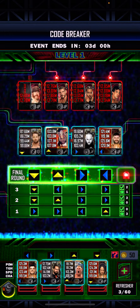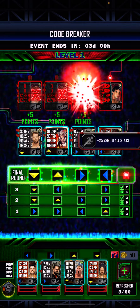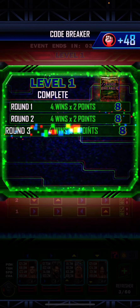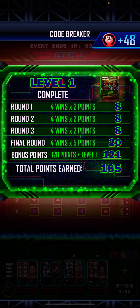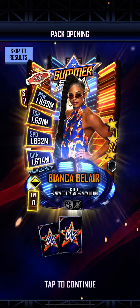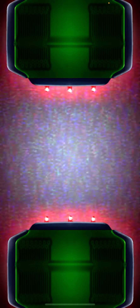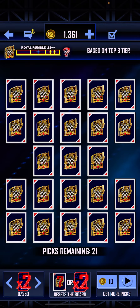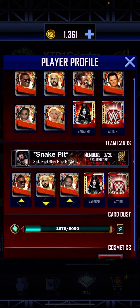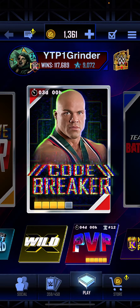The link will be in the comments below as a pinned comment. So if you need help, that's the link for you. Thank you guys so much for watching and I hope you guys end up getting a good card. For me, I am not going to play Code Breaker — I might throw enhancements, but other than that I really do not need the card and I'm not really interested in Kurt Angle's image. So yeah, thank you guys so much for watching and peace out.